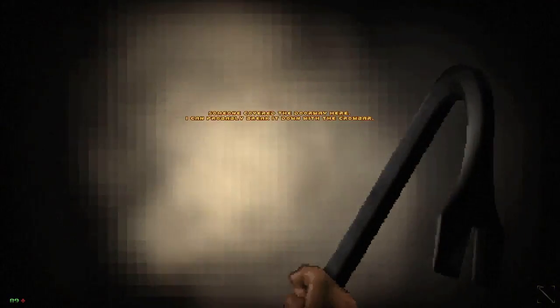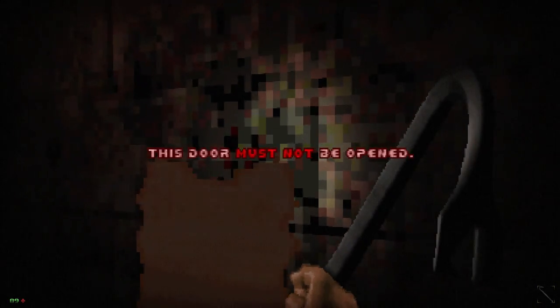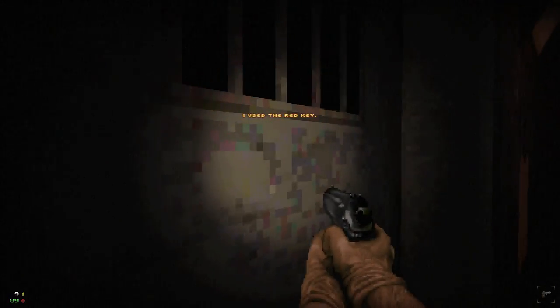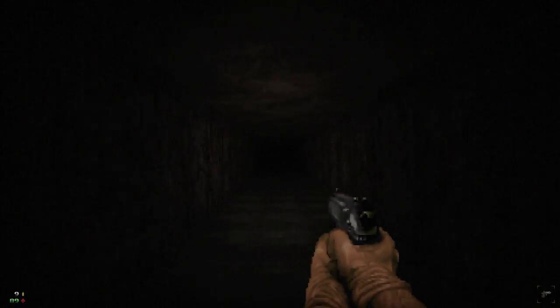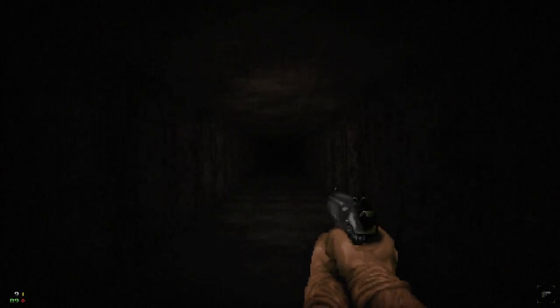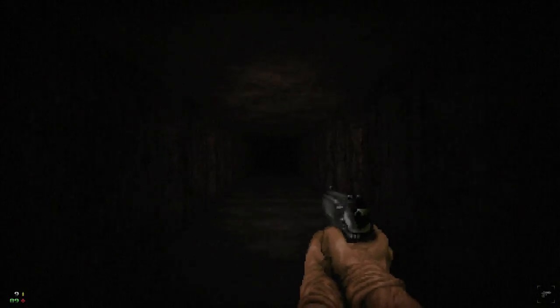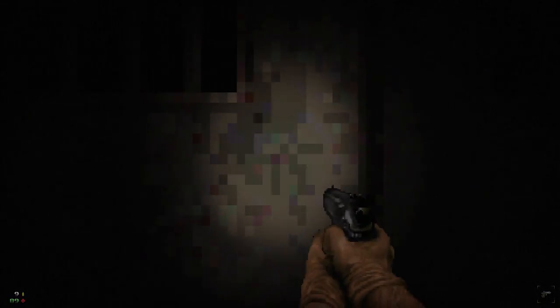That sounds not concerning at all. Someone covered the doorway — I could probably break it down with the crowbar. Ew. This door must not be opened. Sounds like a good time to save, and maybe a good time to pop out the old gun. I'll use the red key — what's inside? Oh! Is it spooky Pyramid Head map? We got a good spooky corridor. Oh! Do you know what that sound means? It's supposed to scare you, but that makes me so excited because I love the alternate Silent Hill parts of Silent Hill. Whenever you hear that, I'm like, oh hell yeah, this is gonna go down.